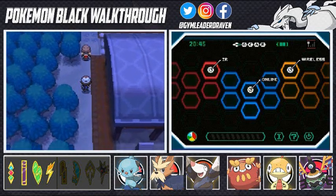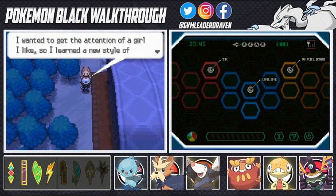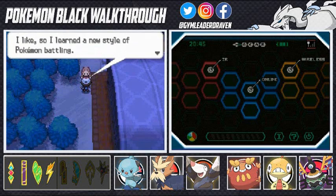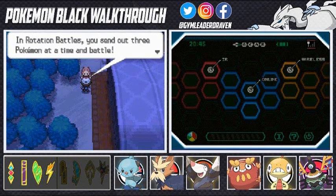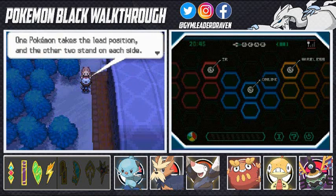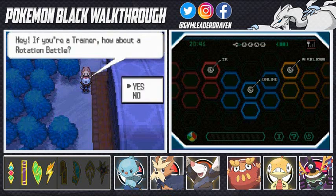If you go ahead and talk to this guy here, his name is Charles, and he's like, 'I wanted to get the attention of a girl I like, so I learned a new style of Pokemon battling. It's named Rotation Battle. Want to learn about it?' In Rotation Battles, you send out three Pokemon at a time. One Pokemon takes the lead position, and the other two stand on each side. Each turn you can change their positions — that's a rough explanation of Rotation Battles.